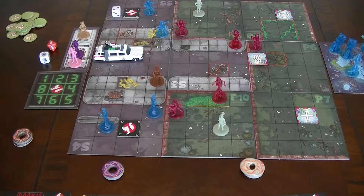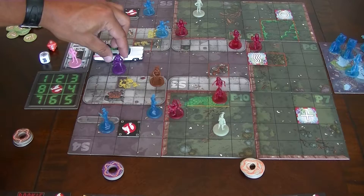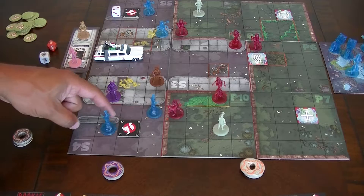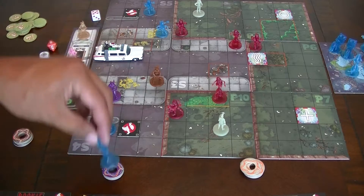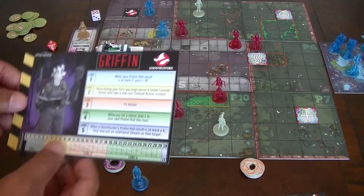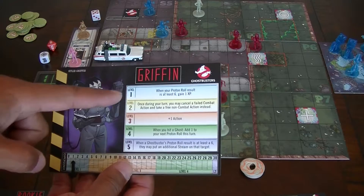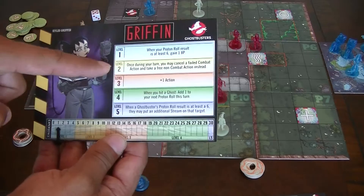Now it will be Griffin's turn. She's going to help him out and she'll get out as well. She moves there — one, two — and she gets a 5, so that would be a trap. This one is trapped, it goes on her card. For trapping a ghost she's going to get 1 XP. You can see all the different levels you can move up as you gain XP. To start out she always has this 1. She becomes level 2 — she'd have her level 2 ability plus her level 1 ability.